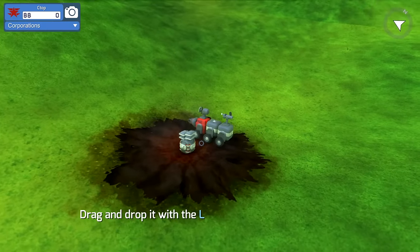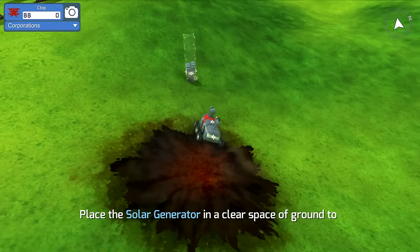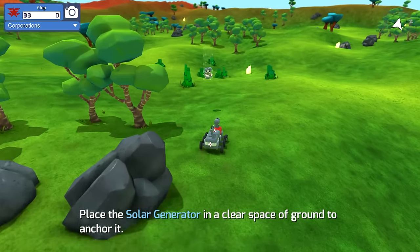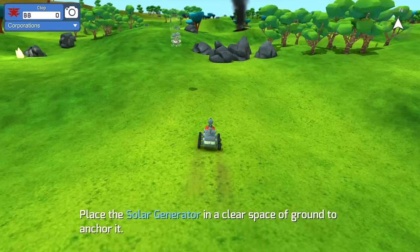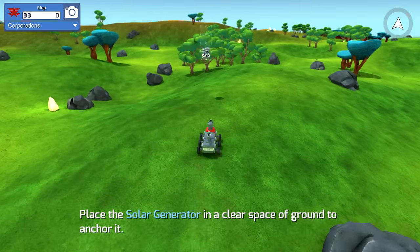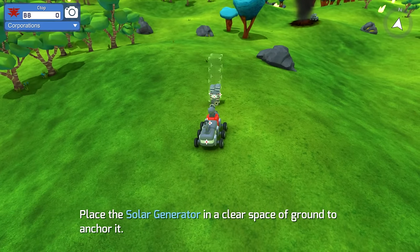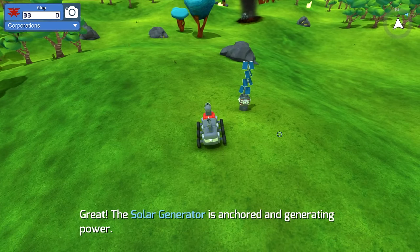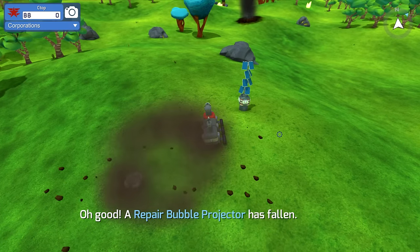Drop and left mouse button, choose an anchor location. Where do we want to put this? Let's find a nice location to build our base, maybe up on top of a hill - there's a nice looking hill right there. Place the solar generator in a clear space with enough ground to anchor it. There we go, we now have a nice little solar panel going, anchored and generating power.